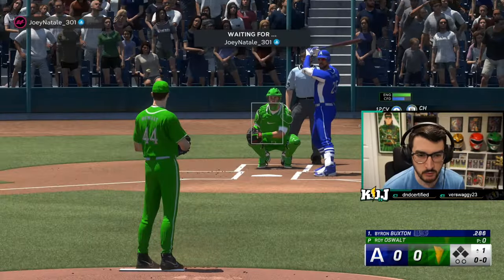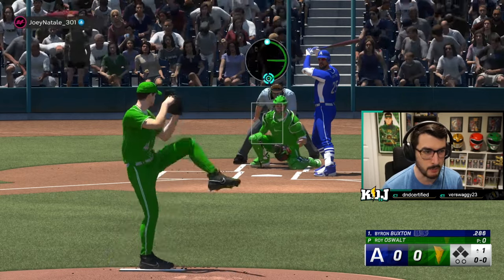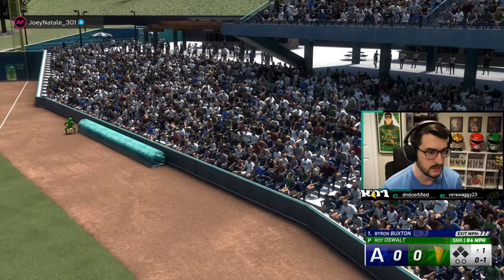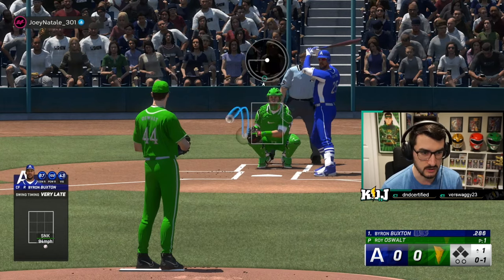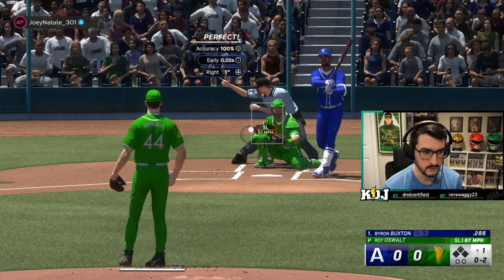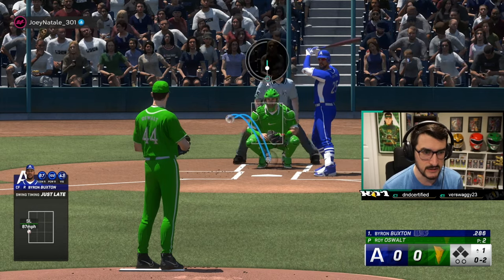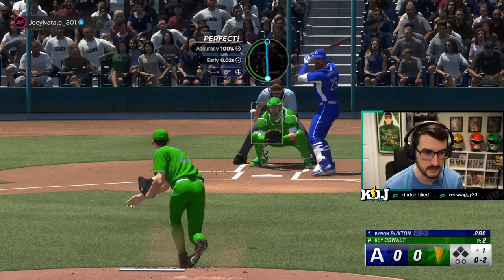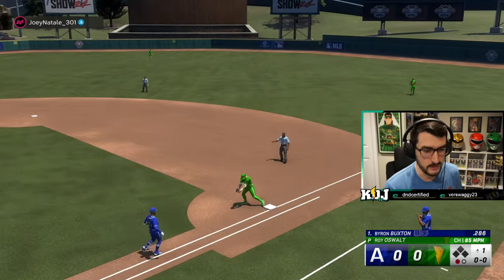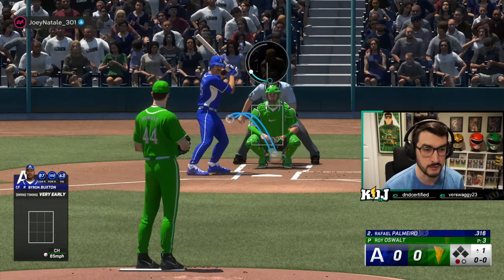The key to pitching with Roy Oswalt, in my opinion, is to be throwing that sinker in on the fists or below the zone — we're trying to get ground balls or complete jam jobs. Bad connection already off the rip, so that's a great sign. He was under that low sinker. Let's go slider away, see if he's early. He wasn't early, he was just late, so he's seeing it decently. That's fine — let's test his discipline on the changeup before we start whipping out the 12-6. Strike three — love that.